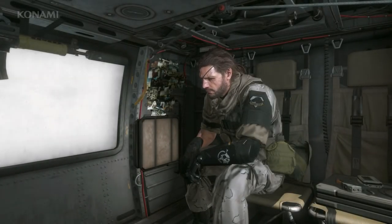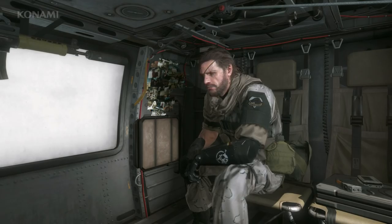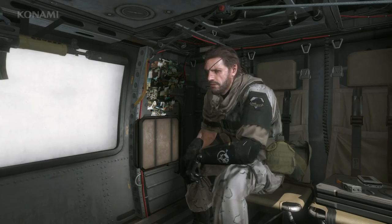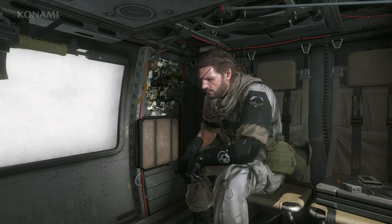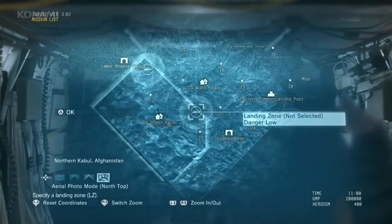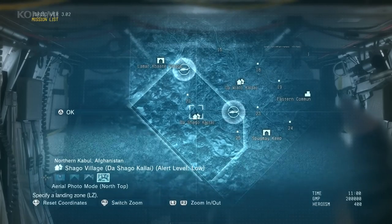Up to this point we've shown various ways to infiltrate enemy territory, approach, take out enemies, and extract our target. That said, whenever you infiltrate an enemy outpost you're exposing yourself to danger. So for those who want to minimize risk, it's safer and wiser to keep your distance and approach from afar. This time we'll show you an example of that and how to complete the mission from long range. The mission is the same — A Hero's Way — but the impression you get from this style of gameplay will be completely different.